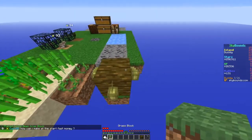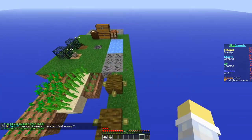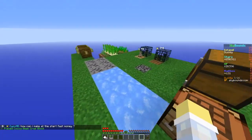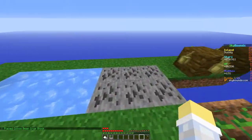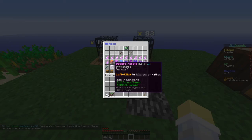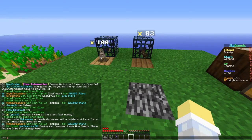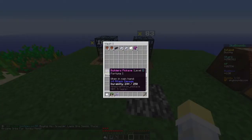I'll do a little path out here - this is just temporary, I'm going to move it all later. If we look in our mailbox we can see our new pickaxe - we have an efficiency one, fortune one, level two builder pick, which is better than the level one builder pick I've been using.